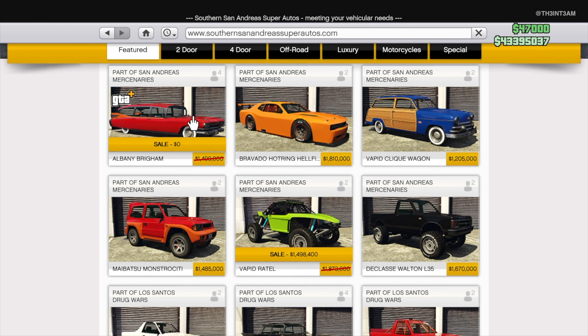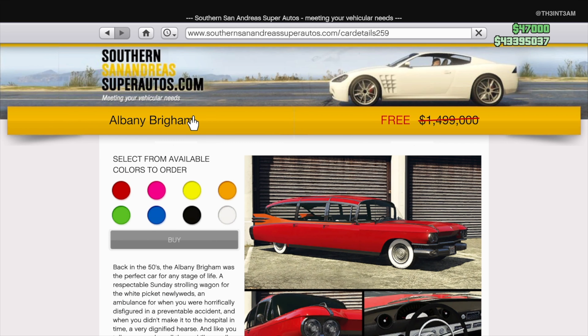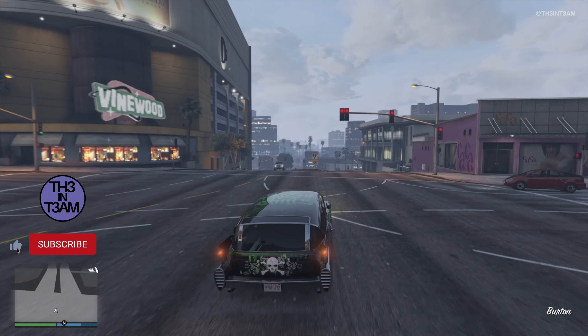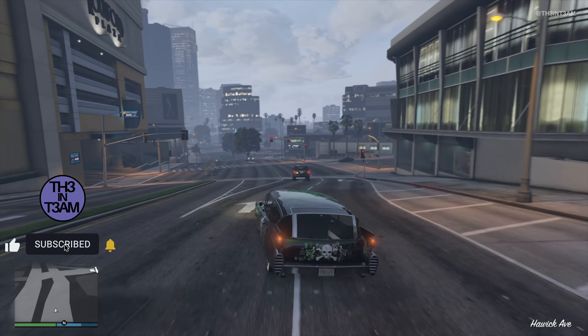The free vehicle this month is the new Albany Brigham, which can be picked up from the Vinewood Car Club or the Southern San Andreas Super Autos website. The Brigham would normally cost slightly under $1.5 million. Don't expect anything amazing with this vehicle — it's nice, but handles like a boat.